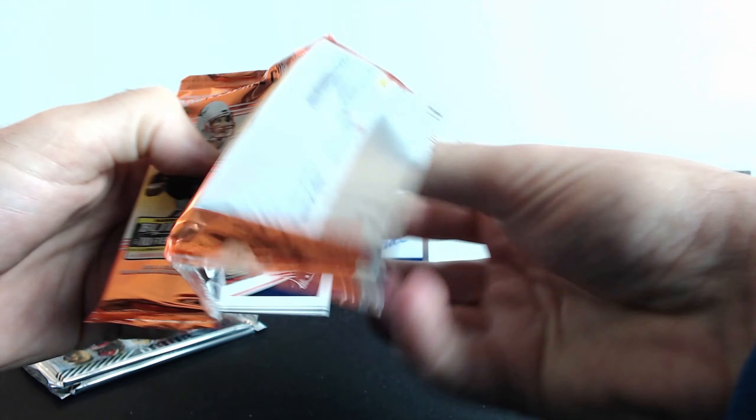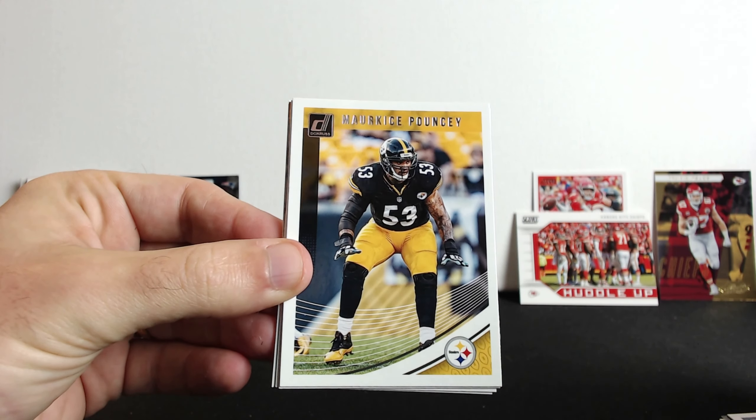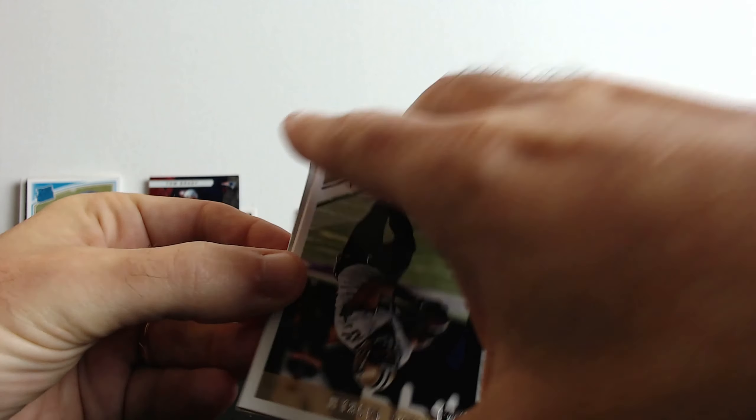Another Donruss pack - Stefon Diggs, Marquis Pouncey, Matt Ryan, Tyreek Hill, Mark Ingram. We do have something here - Elite, whoa, Alvin Kamara! Is this numbered? It's like a mosaic - it's not numbered but it's really nice, not too bad. And our rookie is Darius Leonard.